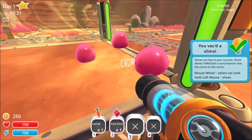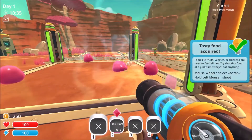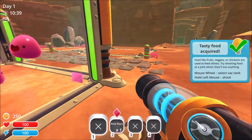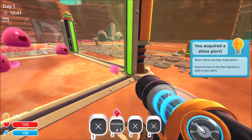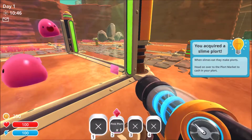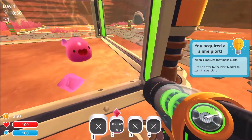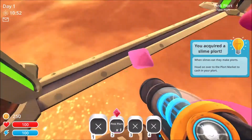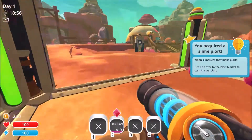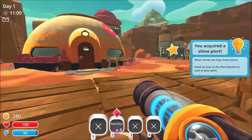Is he going to eat that carrot? He ate it. I have one other carrot to feed him. Foods like fruits, veggies, or chickens are used to feed slimes. Try shooting food at a pink slime — they'll eat anything. When slimes eat, they make plorts. Head on over to the plort market to cash in your plorts. So then we suck up the plorts — I know that. I have to go in there to suck them up. We've got three pink plorts and we can head on over to the plort market. Oh, and it's giving us a little star.